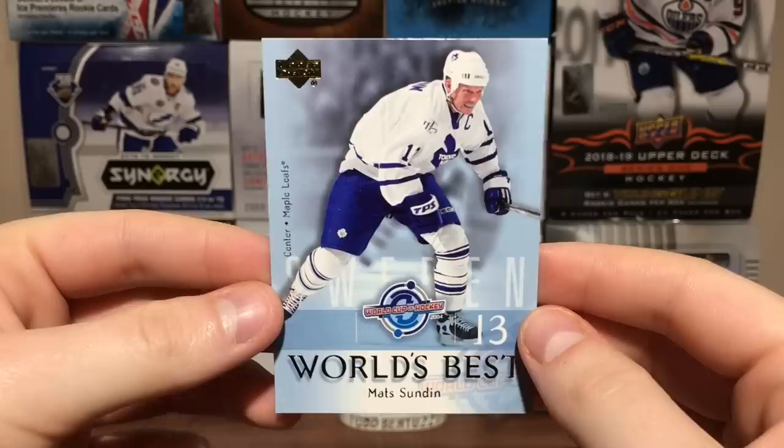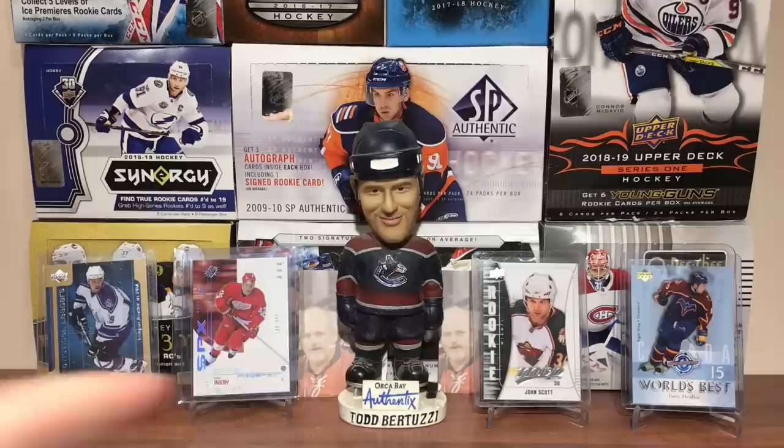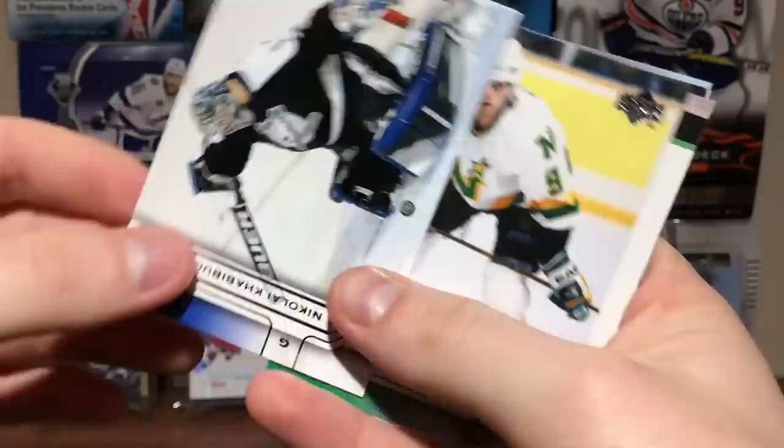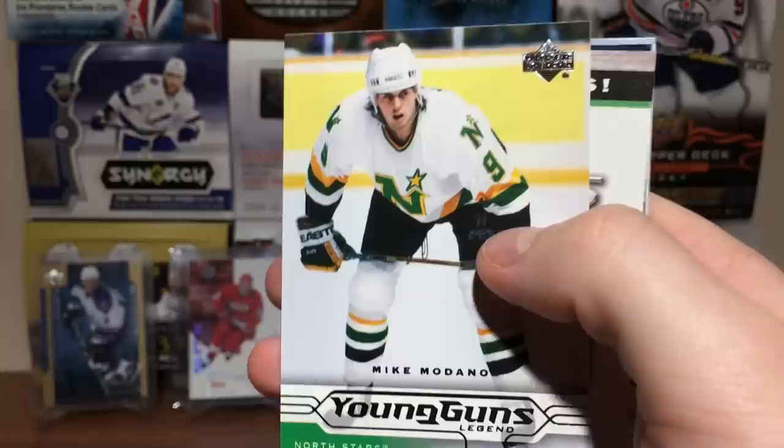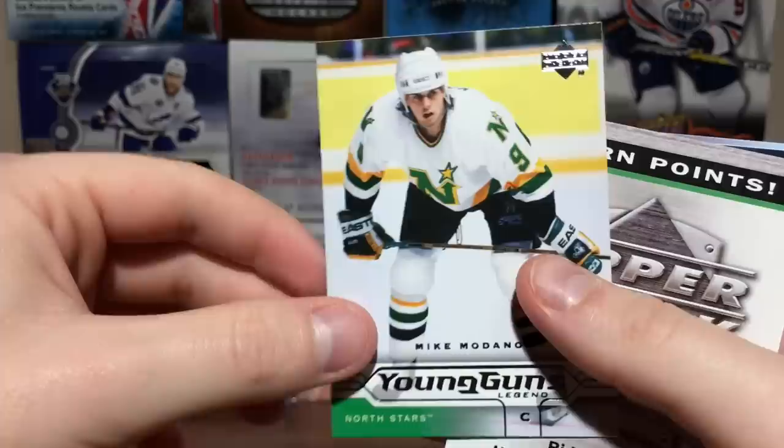Sundin was really good in the World Cup — was it 2000 or whatever, or at least the World Cup before the one in 2004. Marco Sturm, Jason Smith. Another Young Guns — Nikolai Khabibulin, Mike Modano Young Guns with the Minnesota North Stars, from 89-90. First overall pick in 1988. Mike Modano — that's cool. I don't know how much those are worth, but I know Gretzky has solid value.